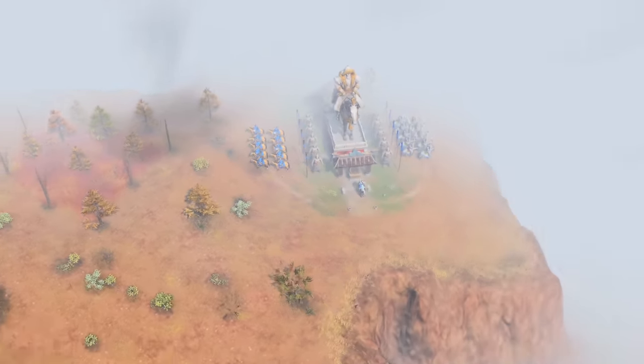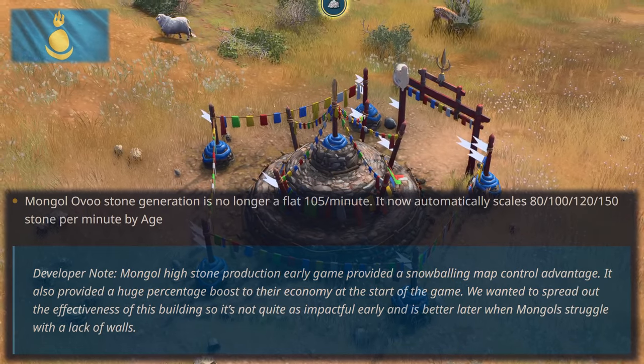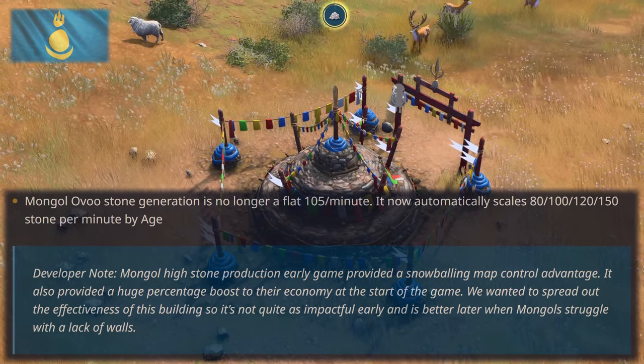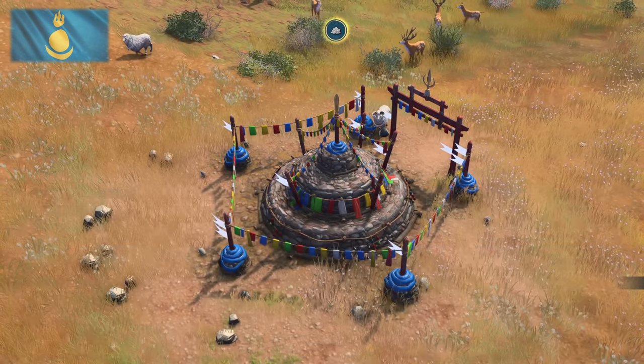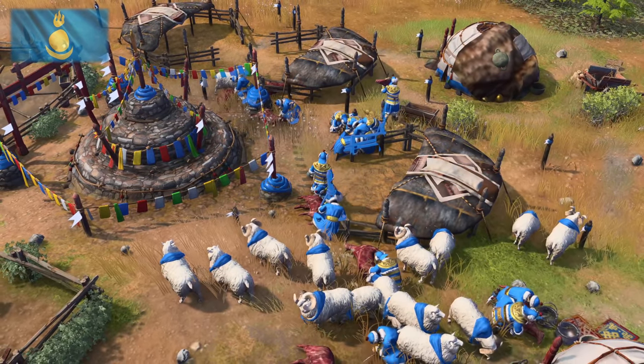The Mongols also have some changes. Apart from the previously mentioned additional wonder nerf, the Uvu stone generation is reworked to scale with each age. Instead of a flat 105 stone per minute, the Uvu will now provide 80, 100, 120, and 150 stone per minute for the Dark, Feudal, Castle, and Imperial Age respectively. I think this is a great change to nerf the early game of the Mongols while buffing their late game.